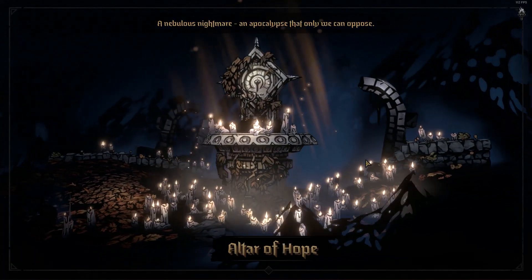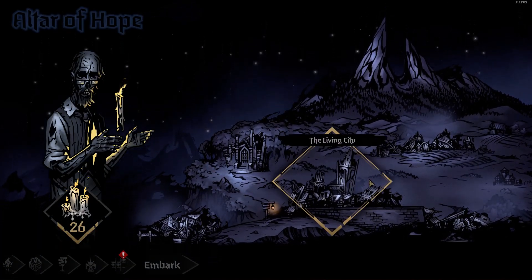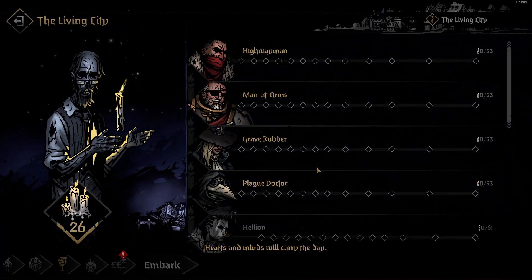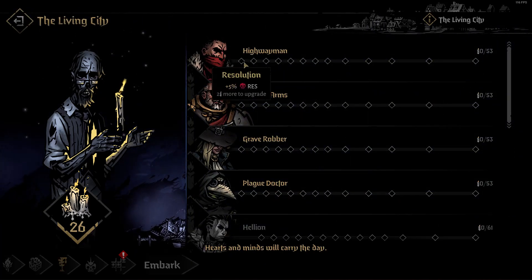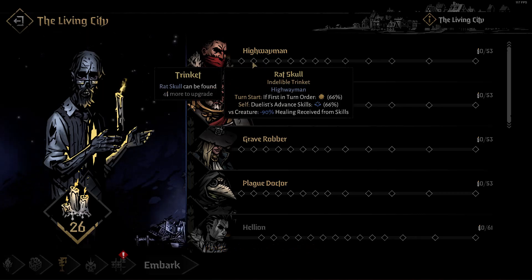The altar of hope here — we will spend our candles and see what the different things we can upgrade now are. Now that we have come here for the second time, we can get into the living city, which will let us upgrade our heroes as well as unlock new ones.